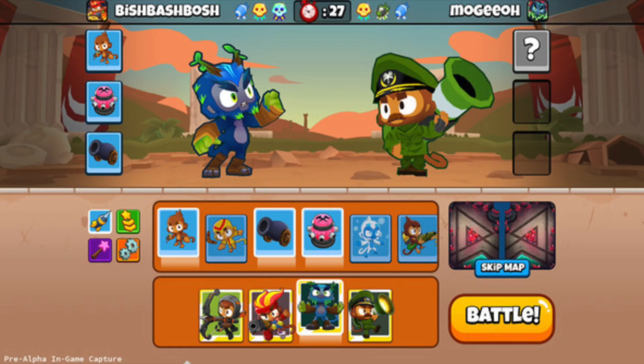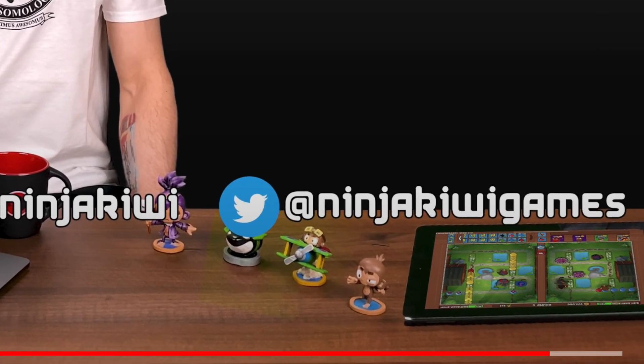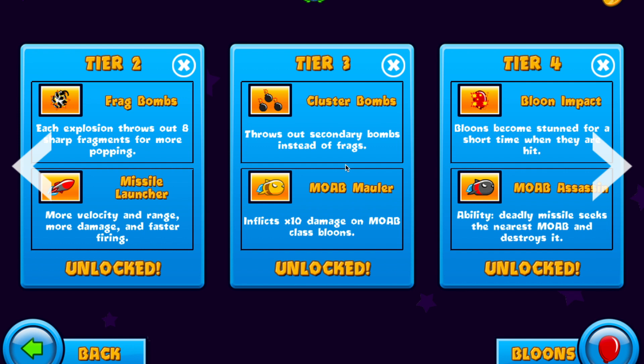Number six is the most interesting by far. In two of the screenshots we can see little easter eggs etched into the walls of BFB Coliseum. NK has done things like this before, hence the teaser of BTD Battles 2. This symbol almost identically mimics the MOAB Mauler and the MOAB Assassin from Battles 1. I don't know what the purpose of this is, but I'm sure it has some deeper meaning.